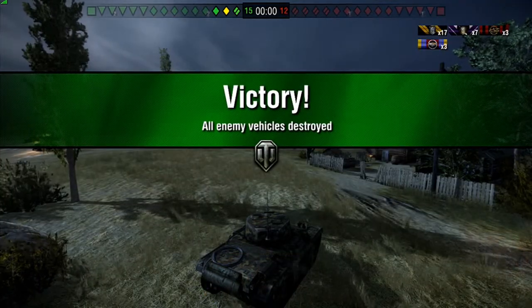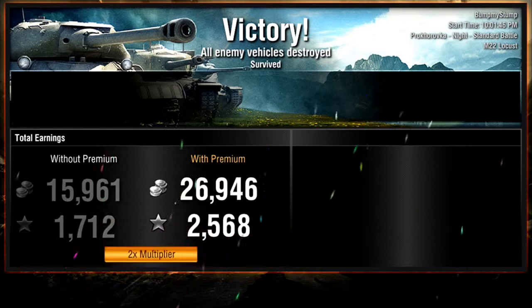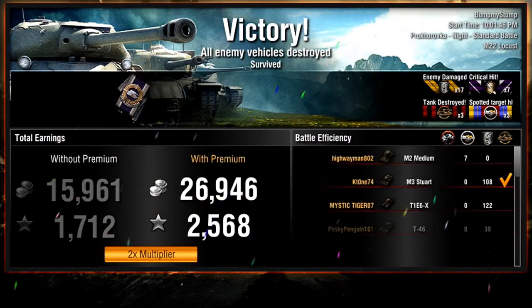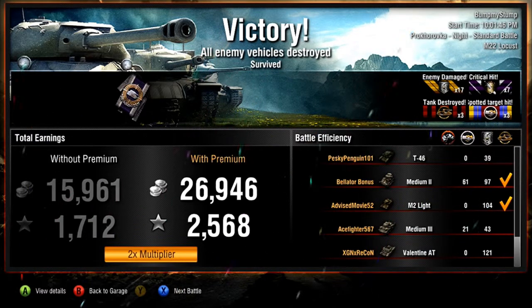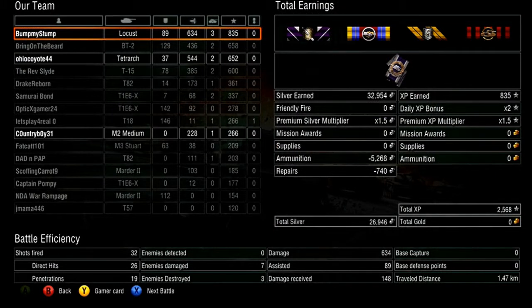Going to the results screen here — we end up with 26,900 silver, 2,500 XP, Sharpshooter medal, and almost 27,000 silver. Three kills with the little M22 Locust. Not a bad little game, not a bad little tank. We end up in first place with 634 damage, three kills, 26 shots fired, and 19 penetrations.